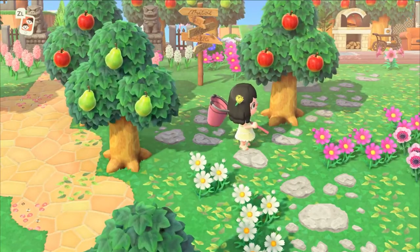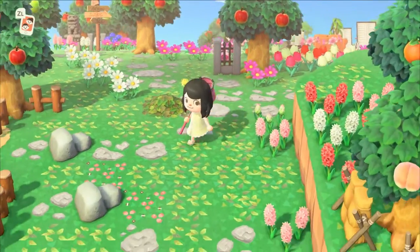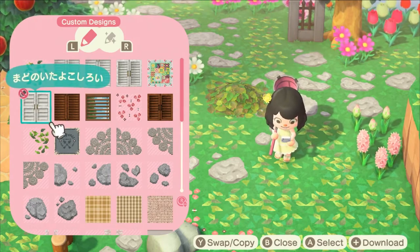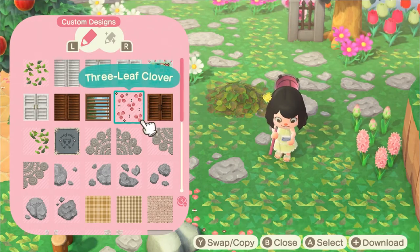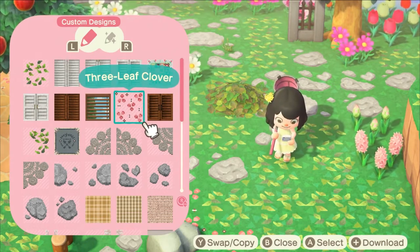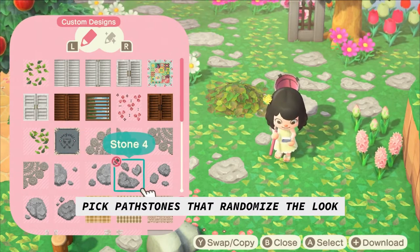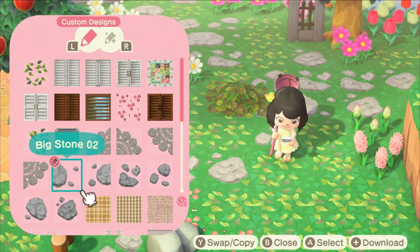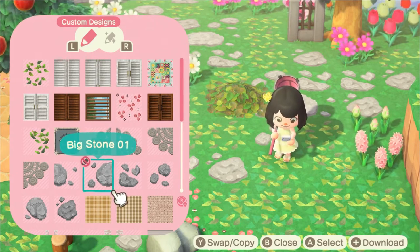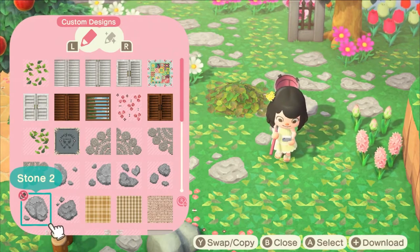Also acquire path stones. I like this pattern because it has three different types of paths in it. The leaf pattern comes in two different styles. I also have the three-leaf clover that comes with the game — I modified it by changing the color of the clovers to pink so it looks more like scattered flowers. These path stones came from one person; I'll list all the patterns in the description. The large stone takes up two slots, and the smaller ones you randomize throughout your island so they don't look like they're repeating.